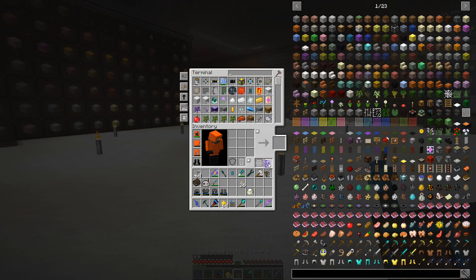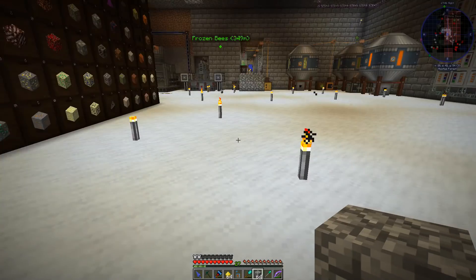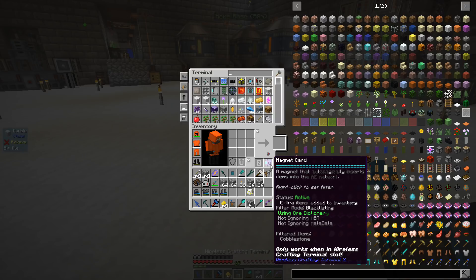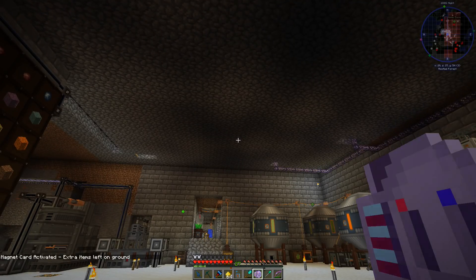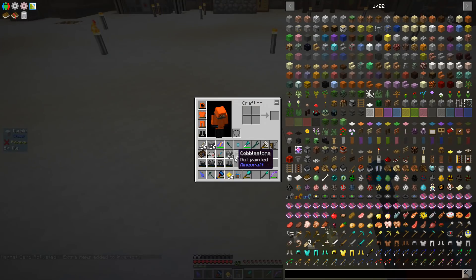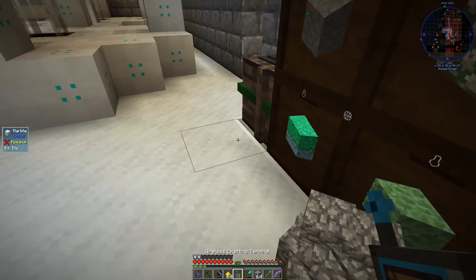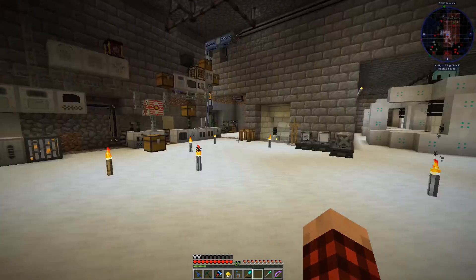Let's open this and put this in here. Now the question is if I throw cobblestone down — I don't understand. Extra items added to inventory — I don't want that. So maybe that's a problem. Let's take this out. Extra item added to inventory — okay, so I guess that's my only option. It's gonna fill up until the thing is full. I don't understand that magnet thing, so at least we pick up stuff.